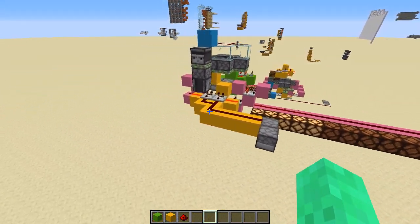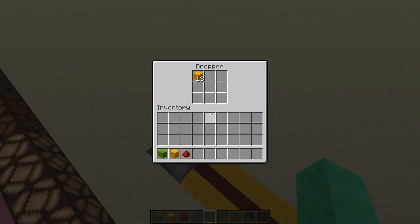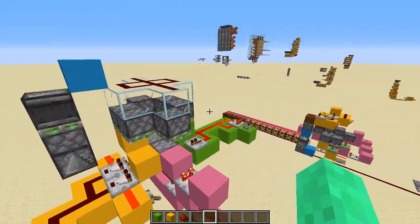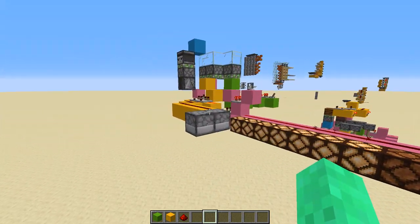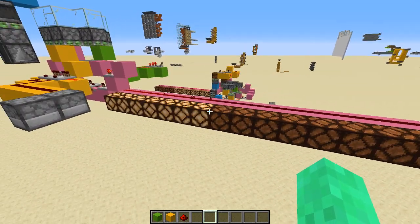The output right here is going into these two droppers, which I guess is counting how many times it flips over. And yeah, you can see visually how many items are in each of the droppers right here. You can see how close it is to flipping back over.